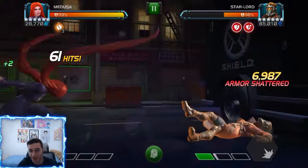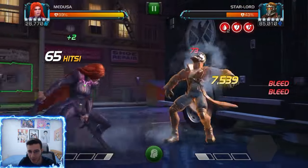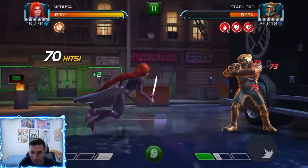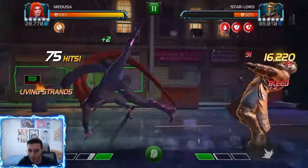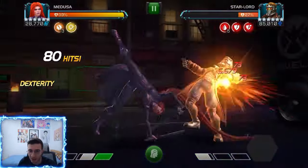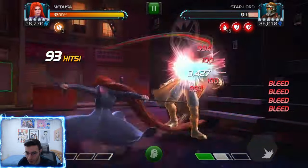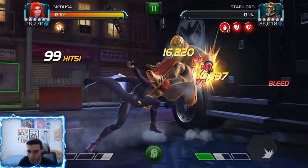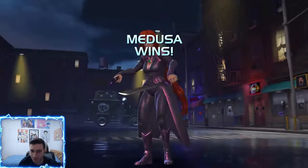She also has a nice synergy — I think it's with Karnak — where when you heavy you place an indefinite arm break. You can apply four of those, then do a double medium to armor shatter the opponent, which is a very easy way to do it. Now going for the special two — that's almost going to do it. There we go, last 10% of his health, and the armor shatter gives us a lot of damage after.